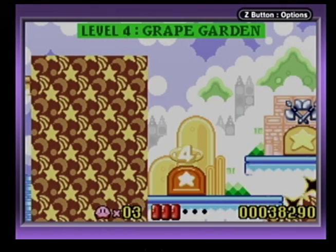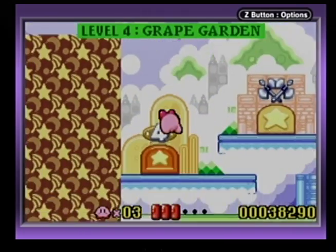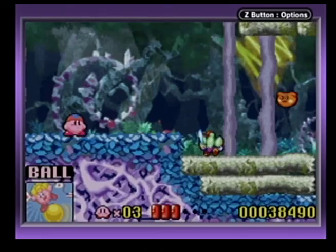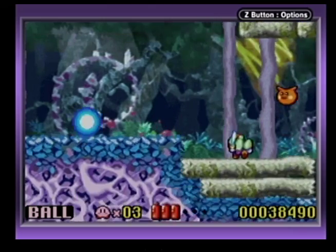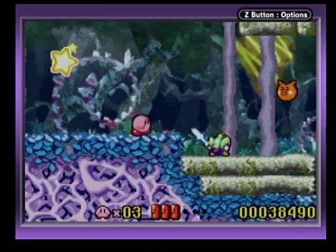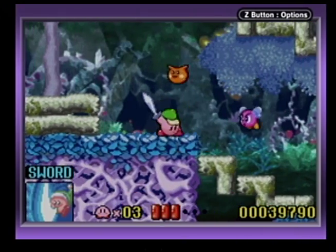We're going underneath again. Looks like we missed something — I don't know if it's in this one or the next level. Let's go to level four. Bouncy ball ability. Wait, wait, wait — I don't want this ability. Get out of it. I want the sword — this sword is so much better. And we're in a jungle-like place now.